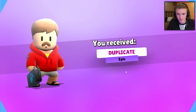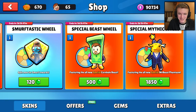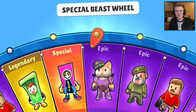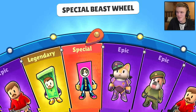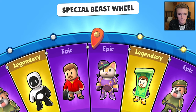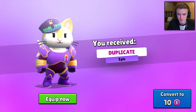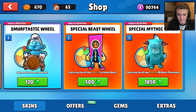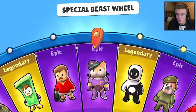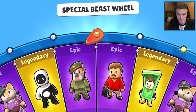We got the epic again. It's fine — we've only spent like 20 bucks so far. Ideally you want to spend as little as possible, but I've spent like 200 trying to get a skin before in this game, so 20 bucks isn't that bad. Got Lieutenant Cat Face again — we don't want that. I already know I'm going to be spending way more in tomorrow's video for the special mythic wheel.